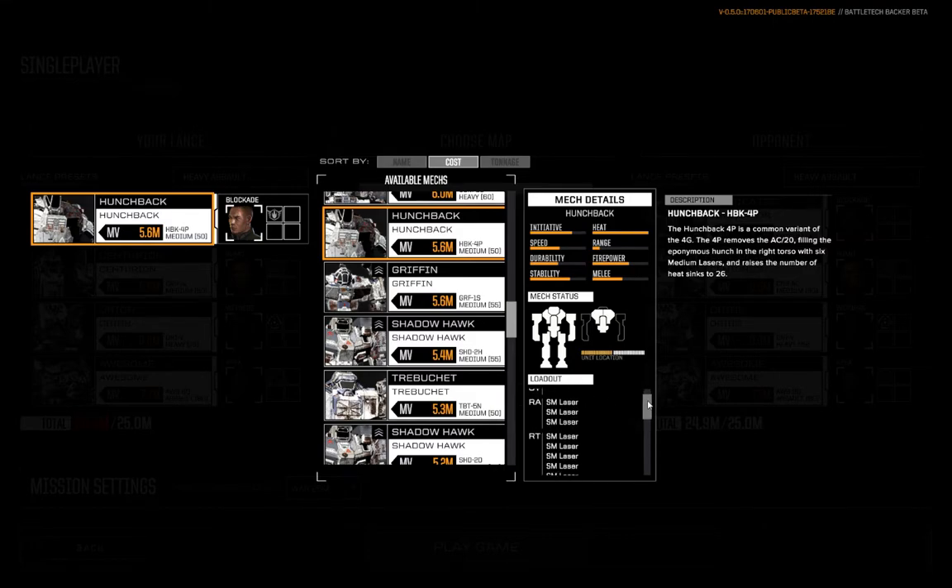There's one in the head, there's still the six in the Hunch, and I have three small lasers in each arm. Some of you may be doing the math and thinking: wait a minute, you're still under-tonned. You have spare weight. You are correct.